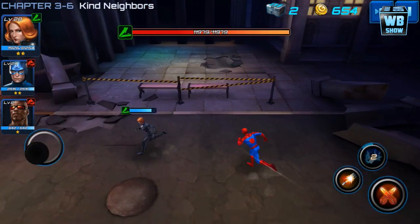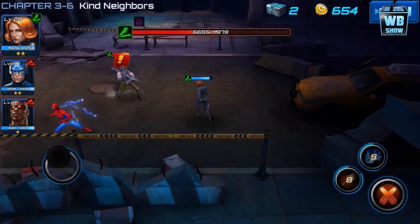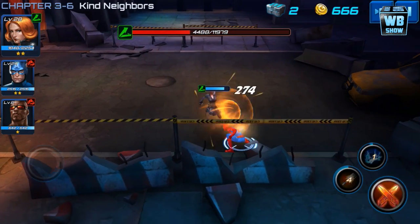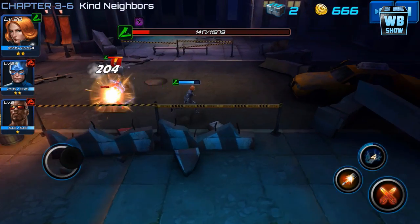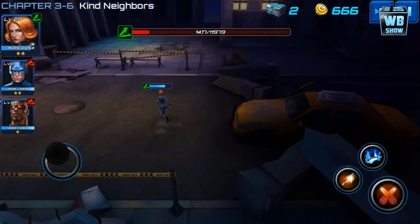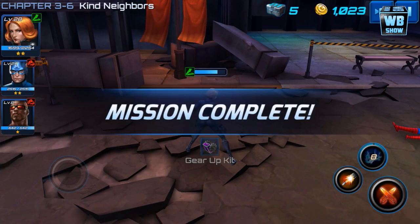What I usually do with Spider-Man is electrocute him first, then shoot him. Because our character is already leveled up, he's relatively easy. If you don't have a leveled-up character, you need to dodge his attacks and run around, then static shock or electrocute him — whatever you want to call it — and then shoot him. Then repeat: run around again.